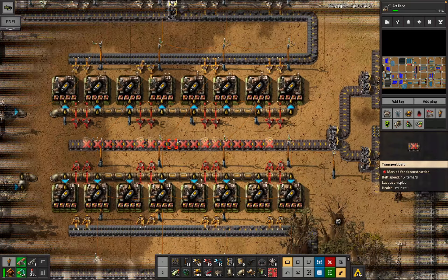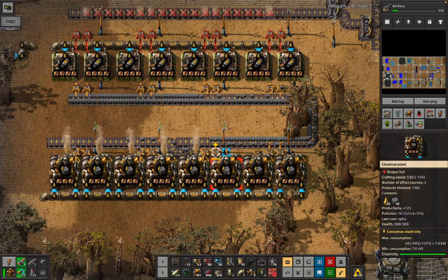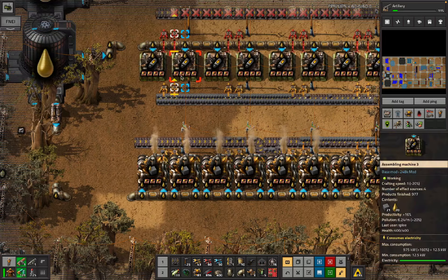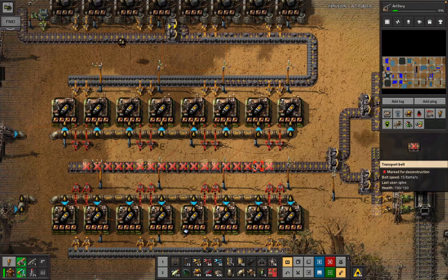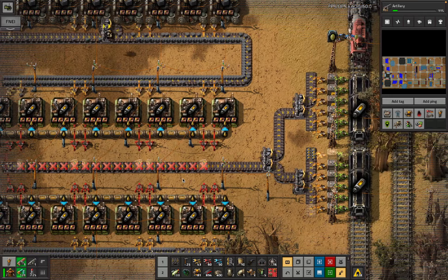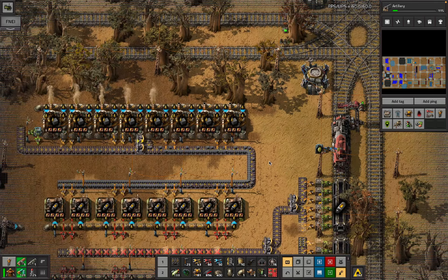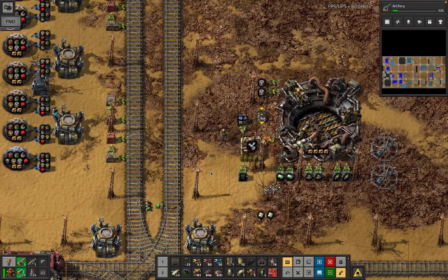We might as well get some of these modules in here and have beacons in here as well - it definitely looks like I'm not fully utilizing the solid fuel. More beacons through the middle would speed up both sides. Construction robots are going to pick up this rocket fuel and put it in the main logistics system, which is going to be exposed to the rocket anyway - kind of silly but fine.